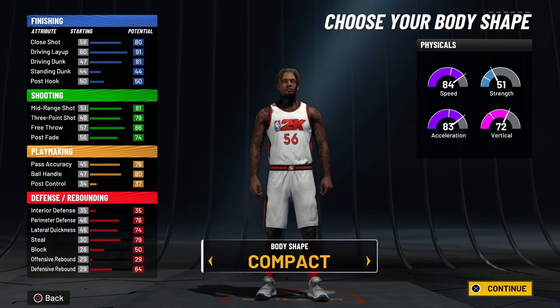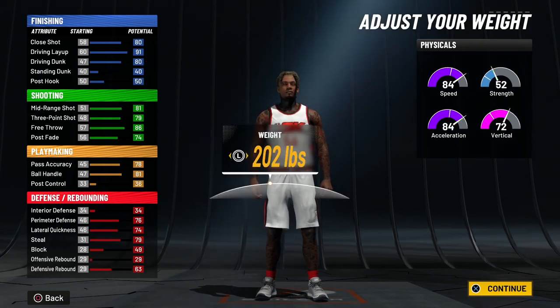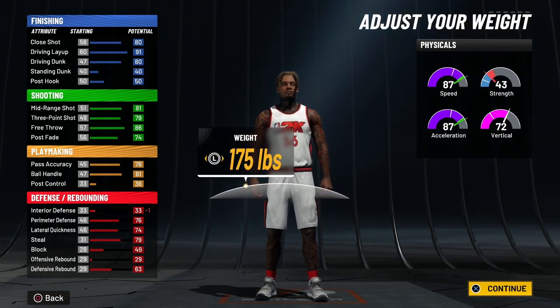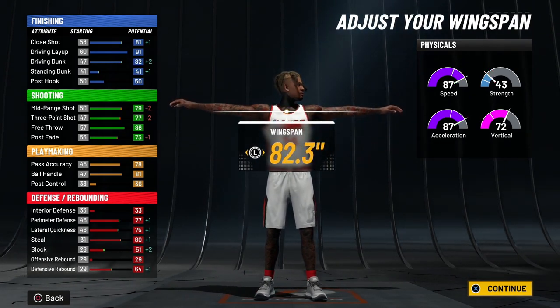For body shape, go with built — or you can go with compact, but you want to go with built. For the height, you want to go 6'4" with this build. For the weight, you want to go all the way down to 175. For the wingspan, you want to go 82.3.